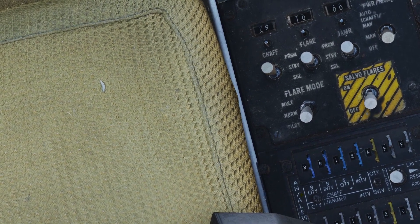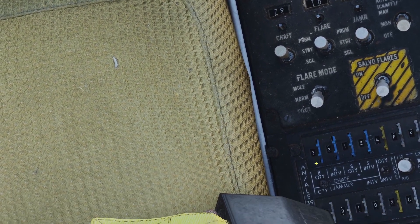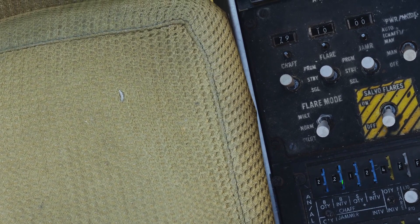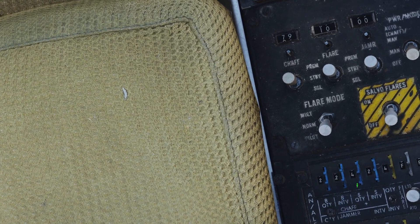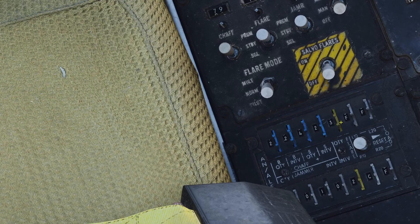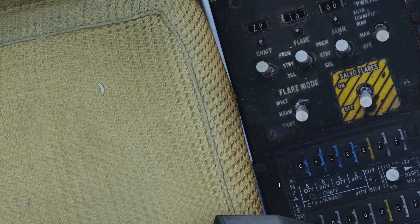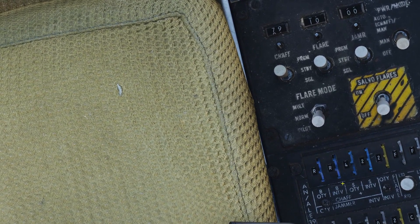The other things on this panel control the countermeasure programs. Blue is for chaff, yellow is for flare, and the white ones are for the jammer, which is not in DCS. For chaff, there are bursts and salvos. You can set a burst count and burst interval, and a salvo count and salvo interval. For example, with burst count 2 at 0.2 seconds and salvo count 1 at 2 seconds, activating the chaff program deploys 2 chaff 0.2 seconds apart, done once. For flares, you simply set how many flares you want and how many seconds apart. For chaff burst quantity, C means continuously dump all chaff until you run out, and R means shoot a random amount.